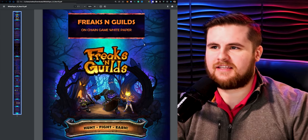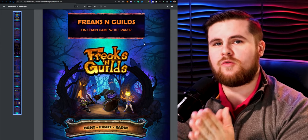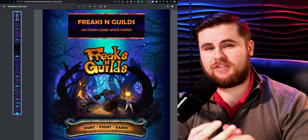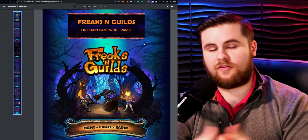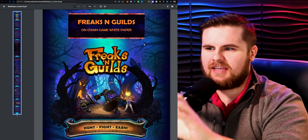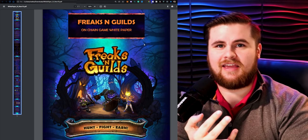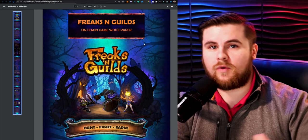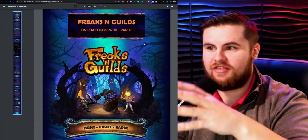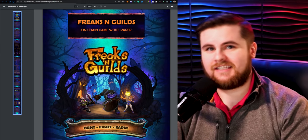Quick version — I'm going to talk fast and go through this white paper, trying to keep it under 10 minutes. So, Freaks and Guilds. If you're familiar with Wolf Game, Mecha Apes, or any of these play-to-earn games, you know they have insane potential for growth. They're extremely competitive, fun to collect, and have a very high risk, high reward feel. These guys are taking that type of gameplay, throwing it through a full fantasy RPG with different races, classes, leveling, bosses — and they even have NFT worlds where you can actually play a Minecraft-based game in their world. This project is going to be huge.